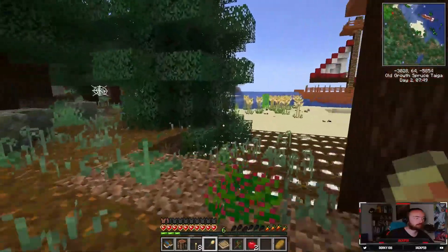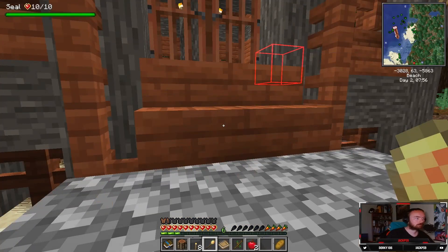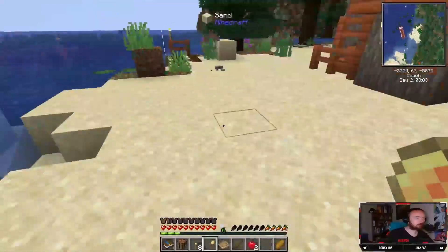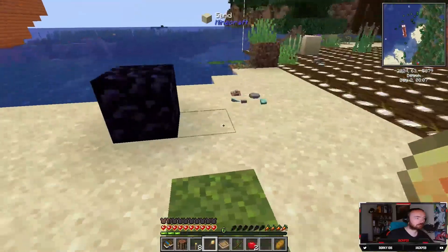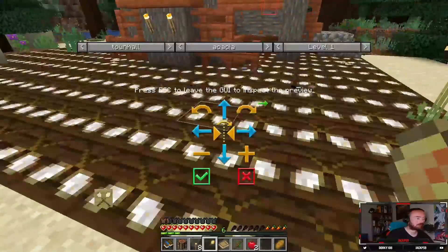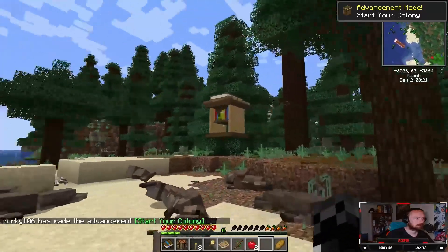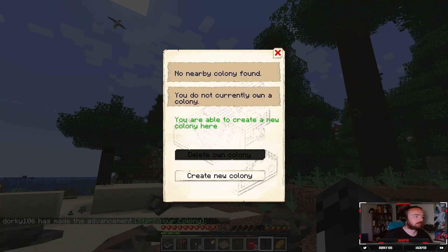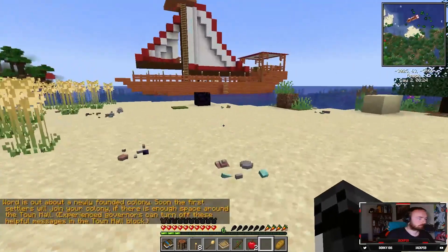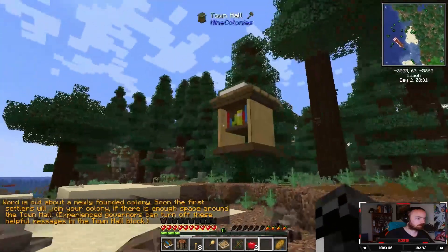Okay, this is going to require a good clean out. Create a new colony — Assume the First Settlers. If there's enough space around the town, Boon Governors can turn off these whole... okay.